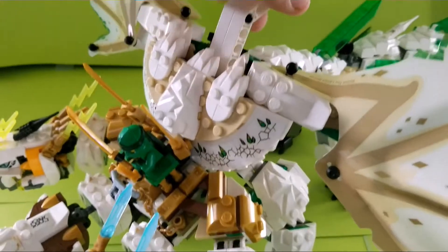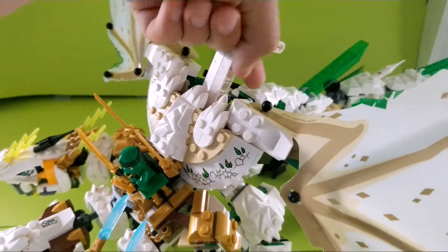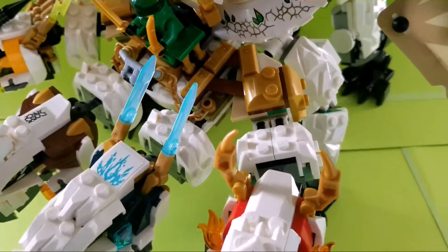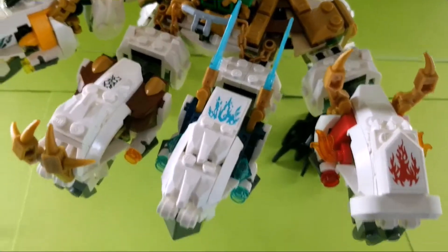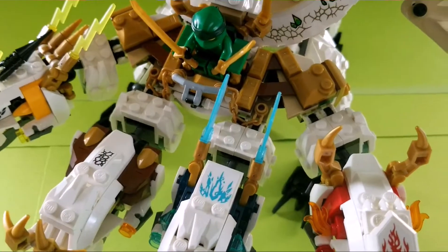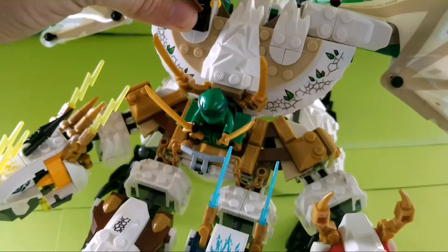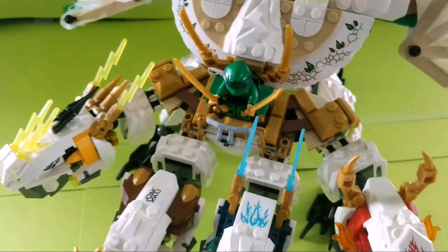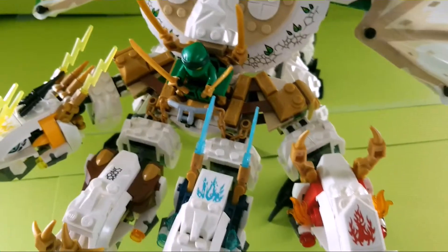To hold the dragon, you need to hold it by this Technic pin — I wish they could have covered this up a little bit, but it's not that big a deal. Up front, you can place a figure here; you could put Wu or another figure on top. In general, there's a lot of room — you could probably fit all six ninja and Wu on here, which is nice.